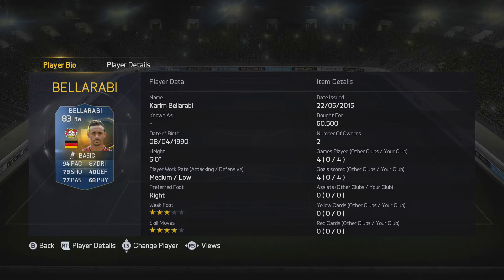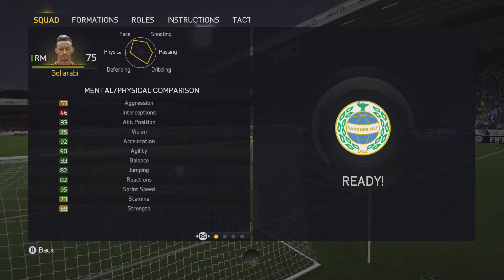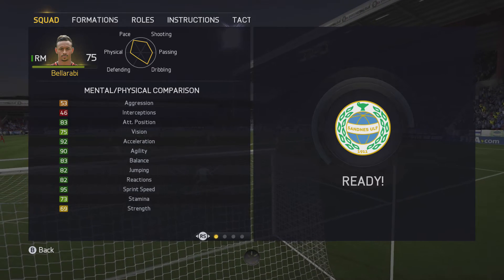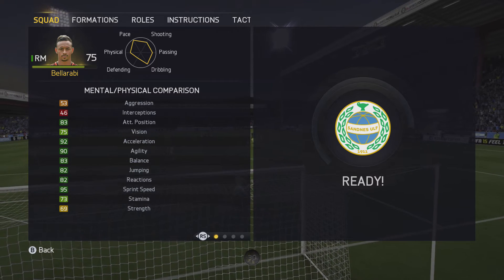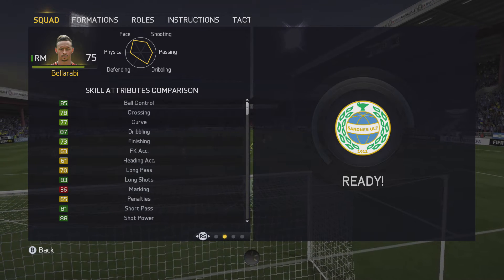He's got four star skill moves and three star weak foot. He's right footed with medium-low work rates and he is six foot tall. He's only 25 as well, which makes him pretty young. The Bellarabi card has 94 pace and 87 dribbling which is what we were focusing on — 92 acceleration, 90 agility, 83 balance, 82 jumping and 95 sprint speed were the main ones there.